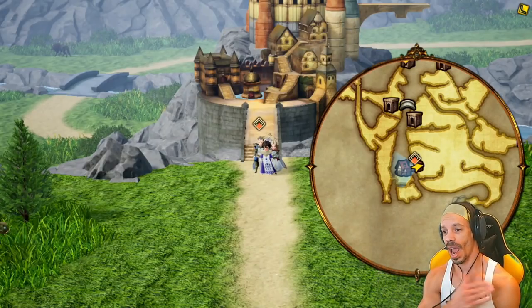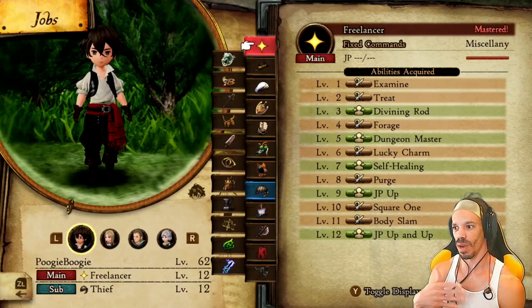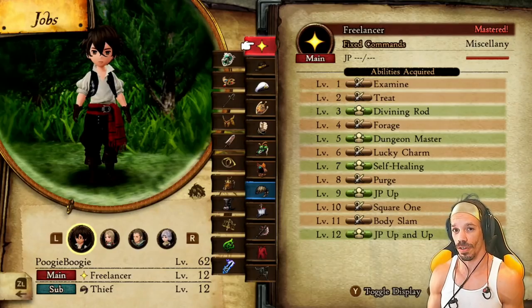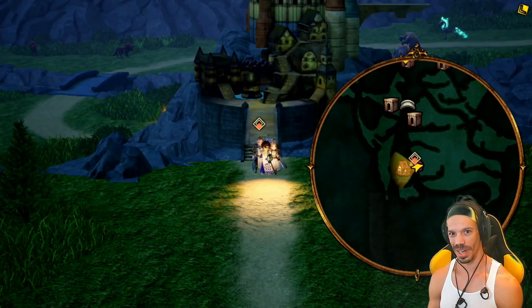I'm starting off with classes that I have not leveled up at all. I'm at Halcyonia. You need to be high enough level for monsters to run away from you, but this is the very first area in the game so you don't have to be that high level — just make sure monsters are running away when they see you. Let's go ahead and go into the beach and master our classes in minutes.